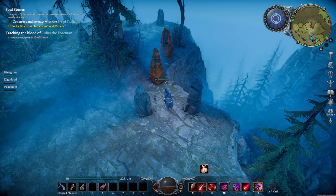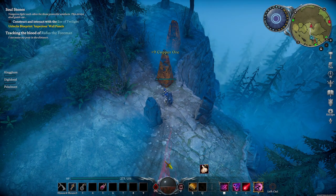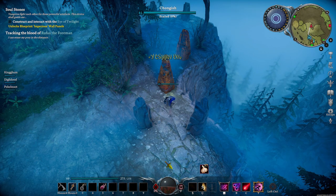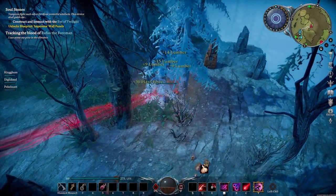Once you have made copper tools, you will notice you have an ability to use. This isn't only good for combat, but can be used for harvesting as well. Give it a try. Don't forget this can also be used on trees as well.